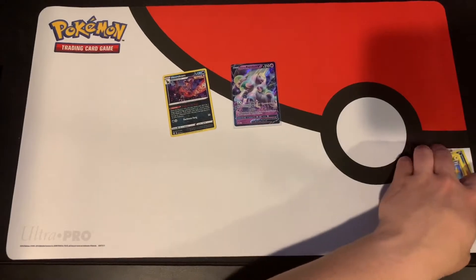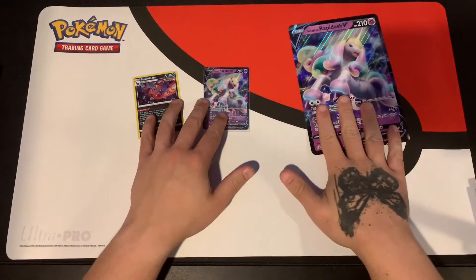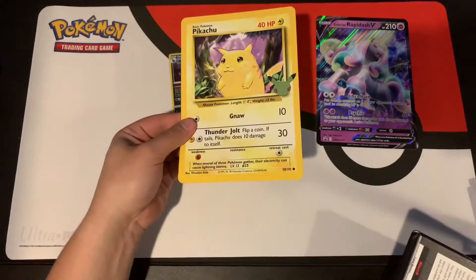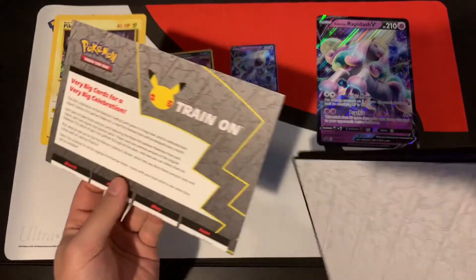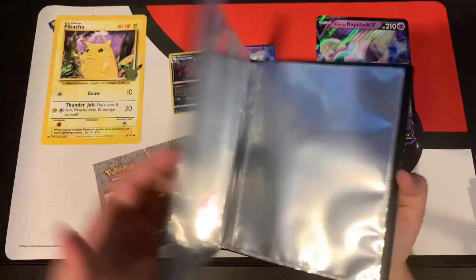Now let's see our promo, which is the Galarian Rapidash V. And over here, let's open up the binder as well. We have our big chunky boy - the big regular base set looking Pikachu with the cool 25th anniversary hollow. The book itself is just a big portfolio for single sleeved cards.